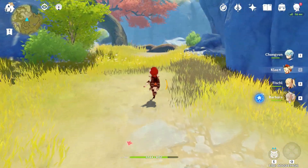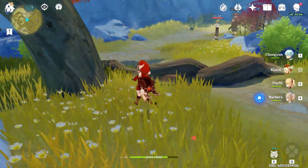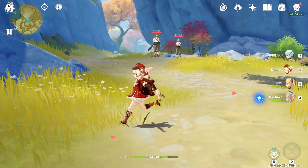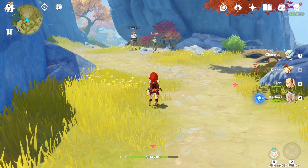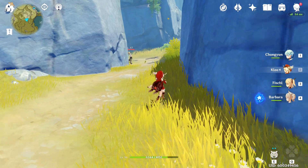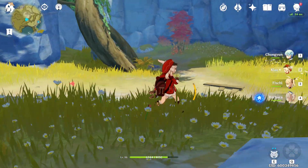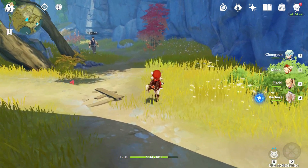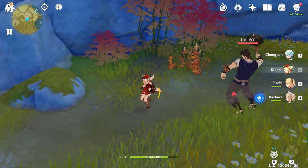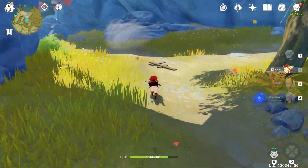Once we do that, we'll come this way — there's gonna be two guys right there, get rid of them, and right where they're standing there's gonna be another exquisite chest. Dig right there. There's also gonna be another chest right here — so you're gonna dig right here too.